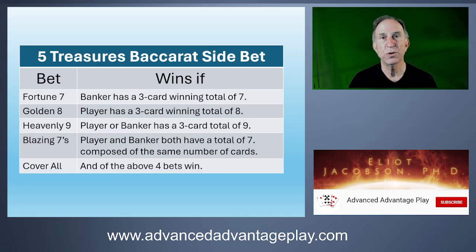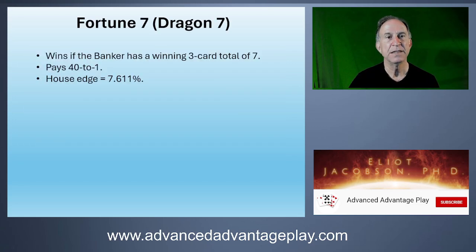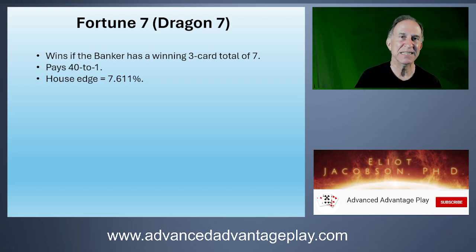The five side bets are called the Fortune Seven, the Golden Eight, the Heavenly Nine, the Blazing Sevens, and the Cover All. The Fortune Seven — otherwise known as the Dragon Seven — wins if the banker has a winning three-card total of seven. It pays 40 to one, and the house edge is 7.611%. This was sort of the first big Baccarat side bet that made the splash that some side bets are countable.